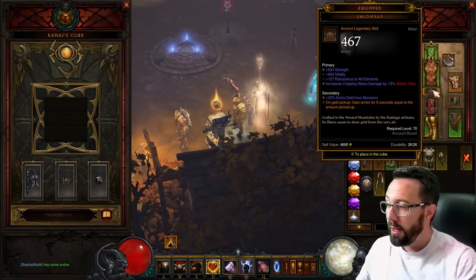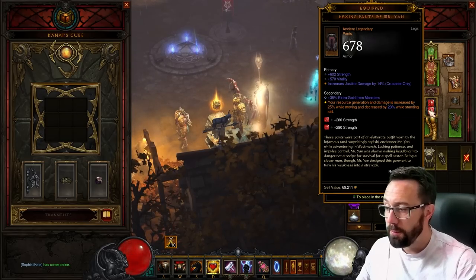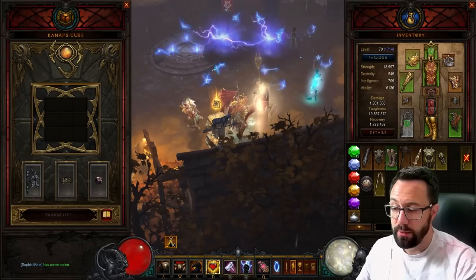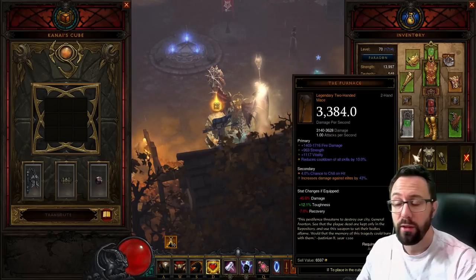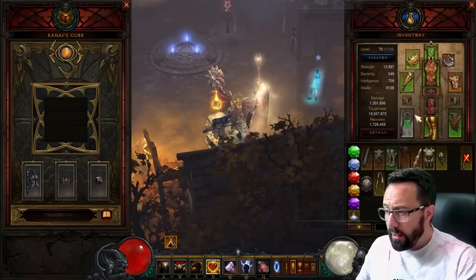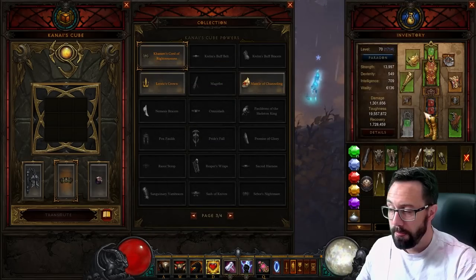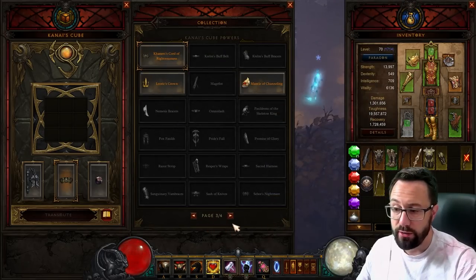The Gold Wrap is standard - infinite toughness, we can stand on explosions. Then the Hexing Pants because we're running around - we get an extra 25% damage while moving, which is well worth taking. We do get resource regen just in case we ever run low on Wrath, though I haven't noticed Wrath go down at all, so maybe that's overkill - but the extra damage is nice. The alternative is going Guardians, but I think you may as well take the immortality and the move speed.